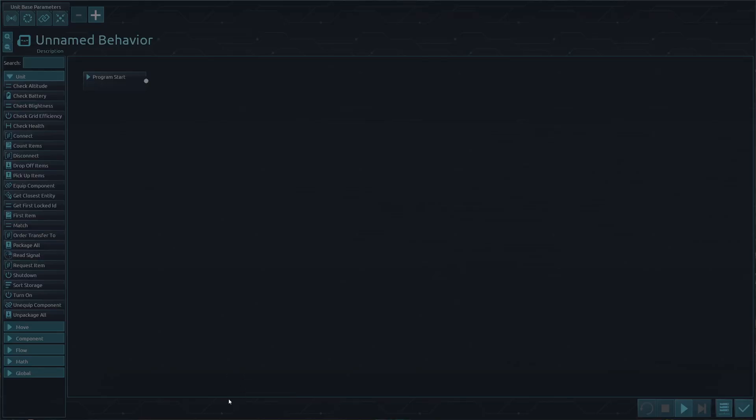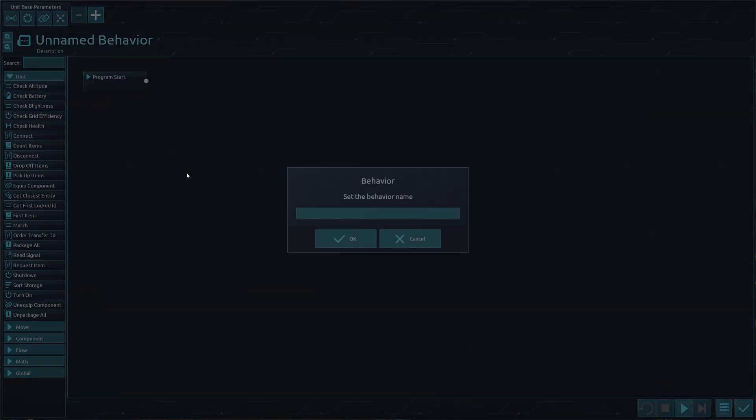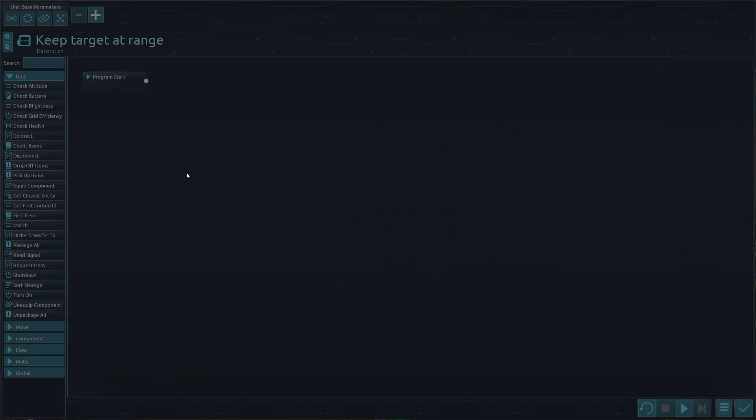Let's go to Modify Behavior. Now, we know that in our GoTo register there is a commander, so we will ask it to keep at range — Keep Target At Range, to be precise.